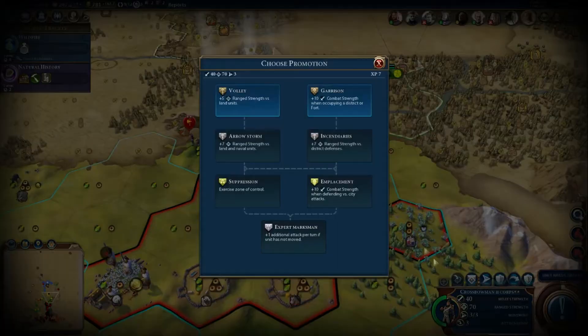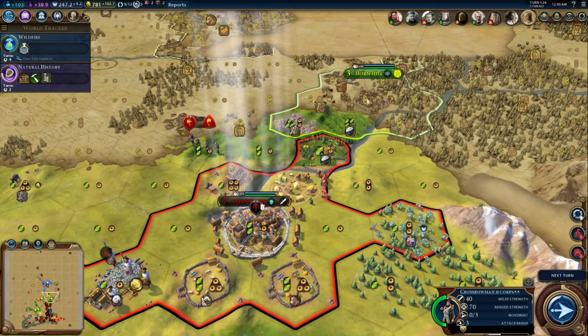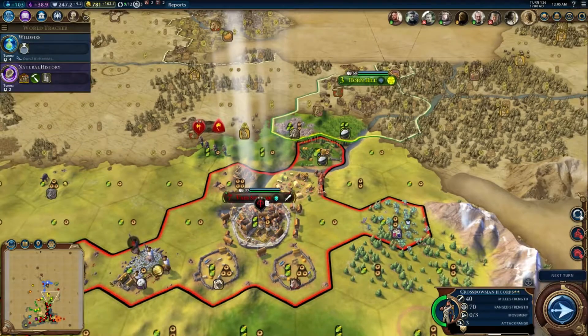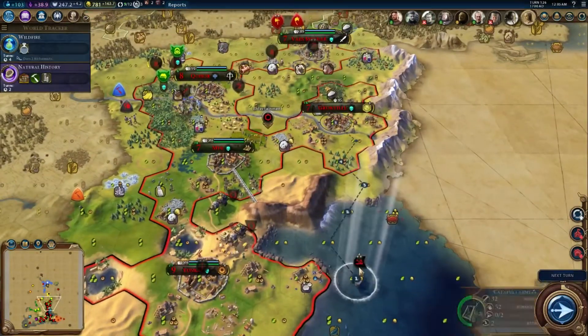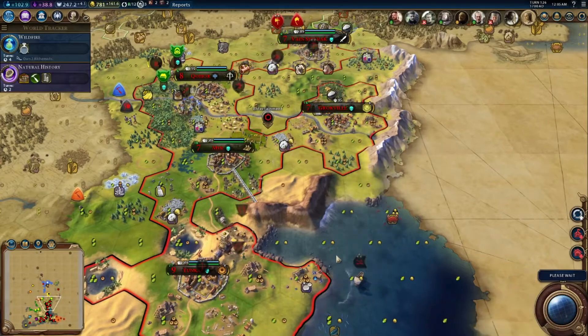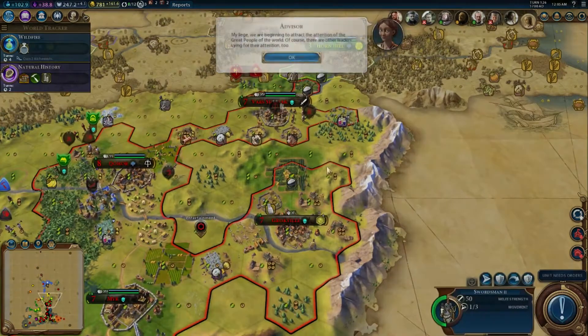A crossbowman core can get a promotion. Rain strength first — district defense. Incendiaries! We're going to go down Garrison to try and get incendiaries; maybe better against this city here. We've got our catapults down there — they're going to come up, and once they get into our territory we can upgrade them into scorpions.